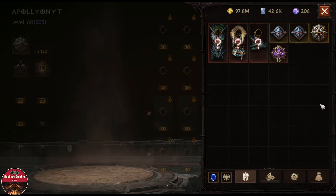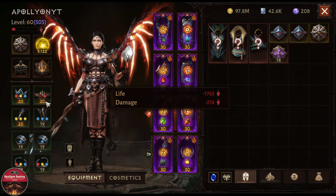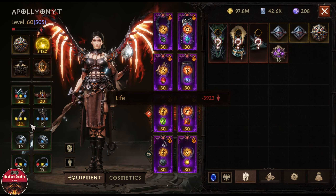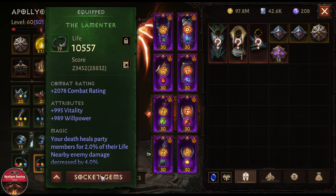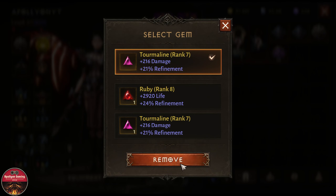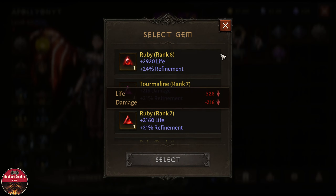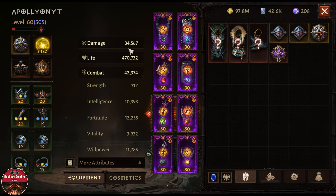The first thing these players do is remove their domain gems and their life gems. I will be doing the same here to explain this next exploit. Players like Will and a few others are using this. Once I remove those gems, I am left with about 34,000 damage and 470K life.